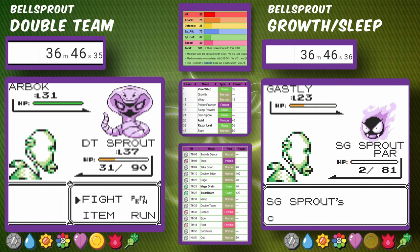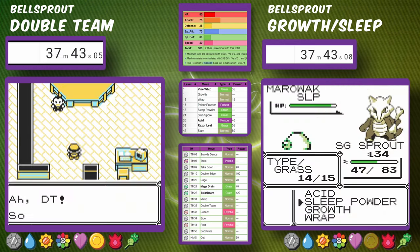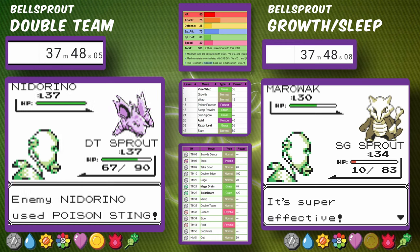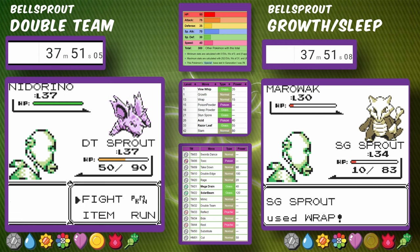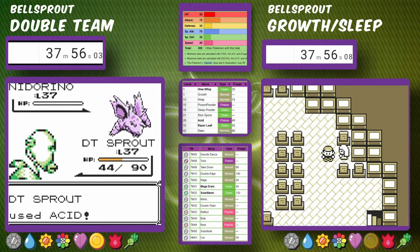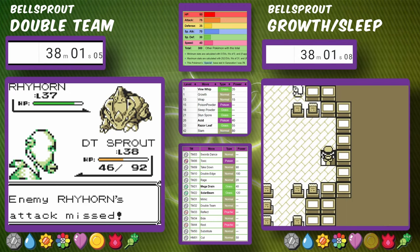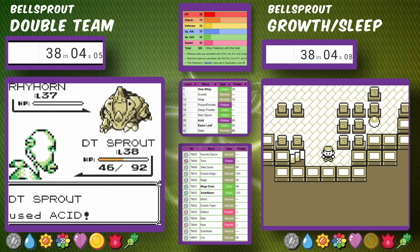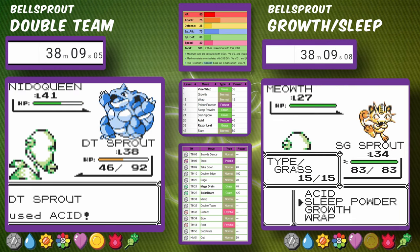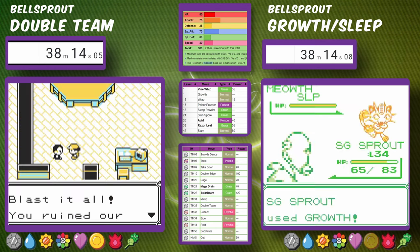We take down Team Rocket's Jessie and James and make our way to Giovanni in Silph Co., just as Sleep Powder Bellsprout is fighting the Marowak in Lavender Tower. Against Giovanni, the strategy is to set up Double Teams, then Swords Dances, then use Acid. It's not super effective against Rhyhorn or Nidoqueen, but with all the stat boosts it only takes a few hits. Silph Co. is done for Double Team Bellsprout.